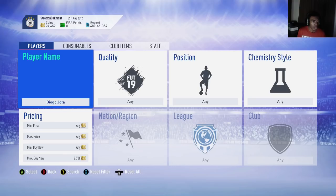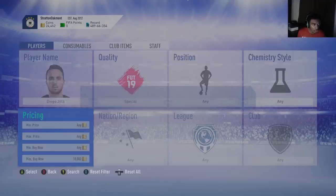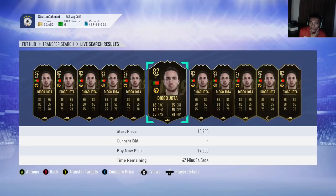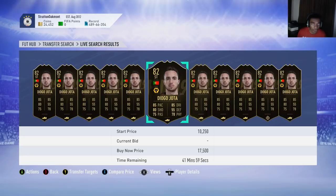You want to find his buy now price — but not his lowest buy now. You don't want to look at his buy now at the 59th minute, because if you're willing to wait just a few minutes you'll make a little bit more coins. He's 17,000 right off the rip, but 17,500 if you're willing to wait 30 to 45 minutes. You want to find that price around the 35 to 40 minute mark.